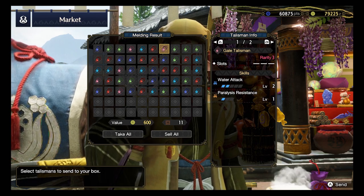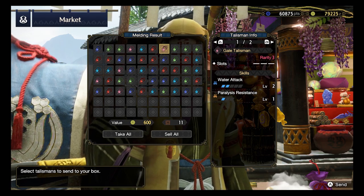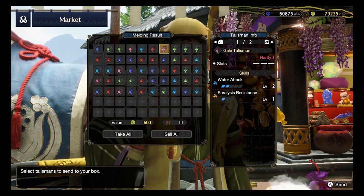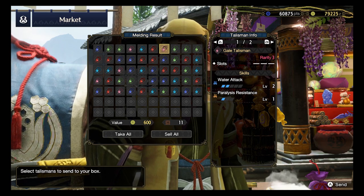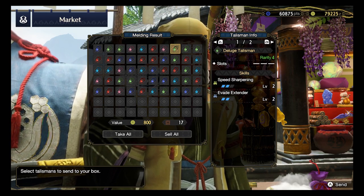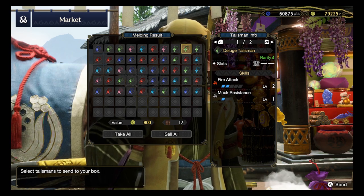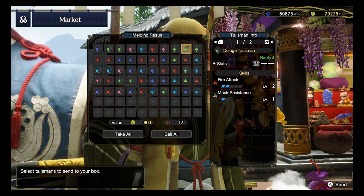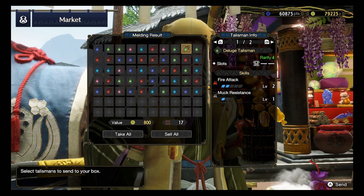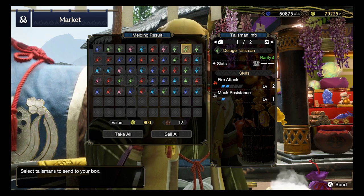Next up, Rarity 3, Water Attack 2. Then Rarity 3, Water Attack 2 and Paralysis Resistance - but once again, no slots is really a killer. I do see some use for this in a Water build, so we keep it and see how it goes. And then Speed Sharpening 2, Evade Extender 2 from a Rarity 4 - once again, no slot. Fire Attack 2, Mark Resistance 1 with a level 1 slot - there's some use in it in a Fire Elemental build, especially since I'm looking forward to building a Dual Blade Elemental build for each of the elements.